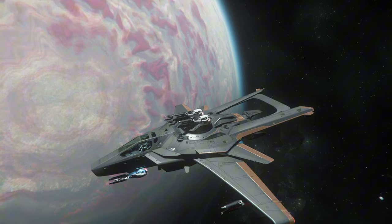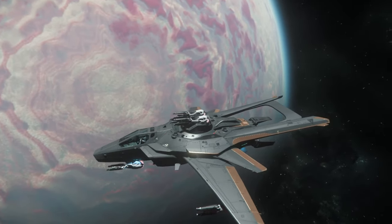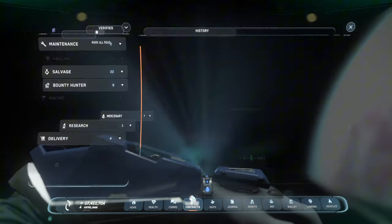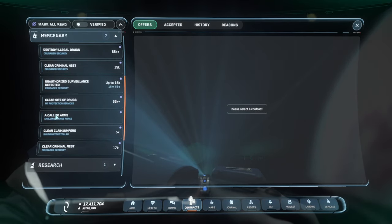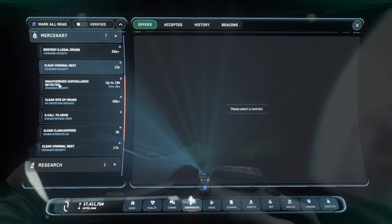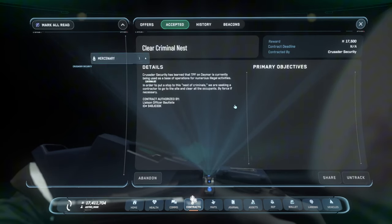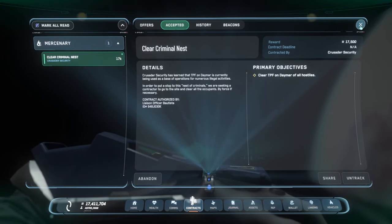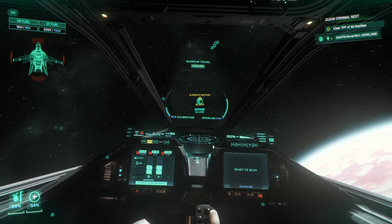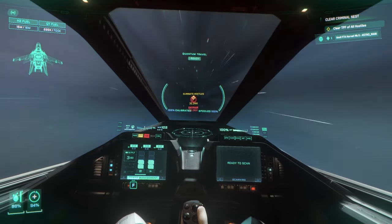Thanks Giveaway Manny. Let's get back to the video. We're here floating in our F7A and we're going to do bunkers today. We're going to start by grabbing an enemy bunker. In Crusader, the normal bunker is 'provide backup,' but there can also be an enemy bunker called 'clear criminal nest TFP' on Daymar. We're going to go ahead and grab this — this bunker is going to have all enemies in it, and the turrets are going to be hostile. When you show up, you're not going to be able to just land in front of it.